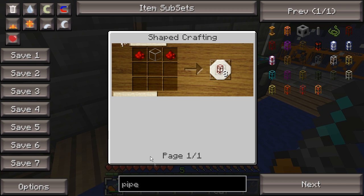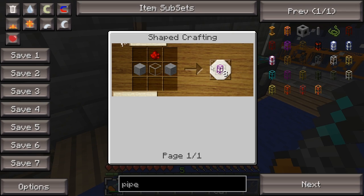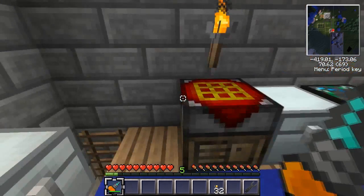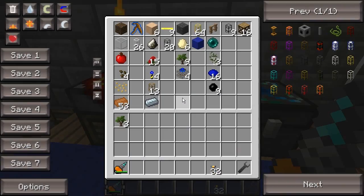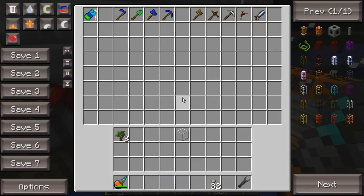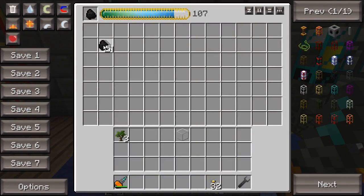Those look simple enough. Is there another way to make these? No? Oh well, that's too bad. So we're going to need some glass. Where did I put the glass? Right here. Oh no, that's just an alchemical chest. It's not an energy converter. I don't even remember what they're called.